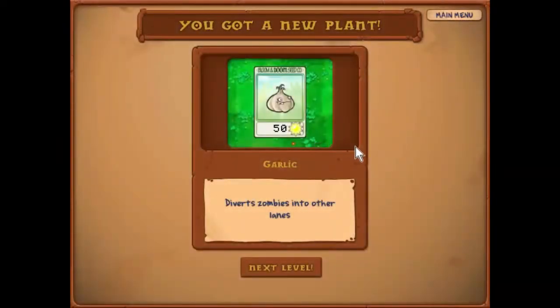Garlic — diverts zombies into other lanes. Well, that's the beginning of the end. Five more levels to go, four more game levels, and then the final boss fight. But that's all for another episode. So until then, I've been Cyber Parsons — this has been Plants vs Zombies.